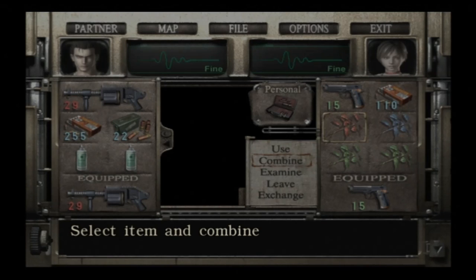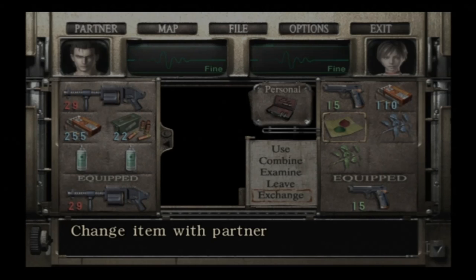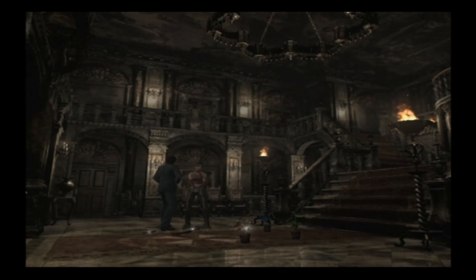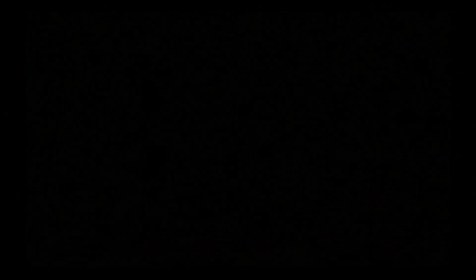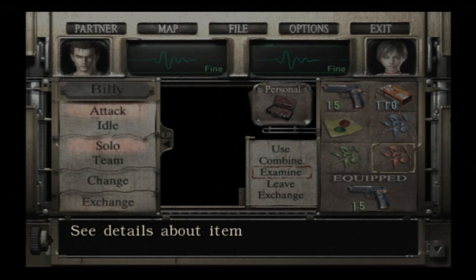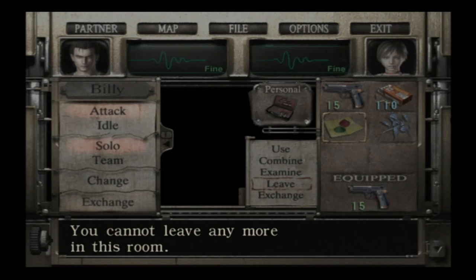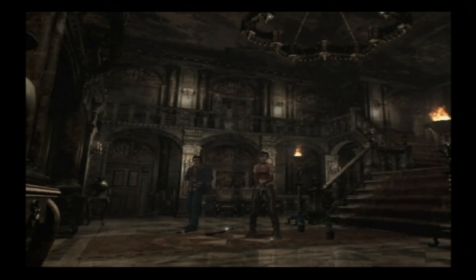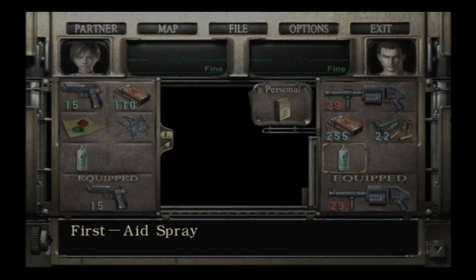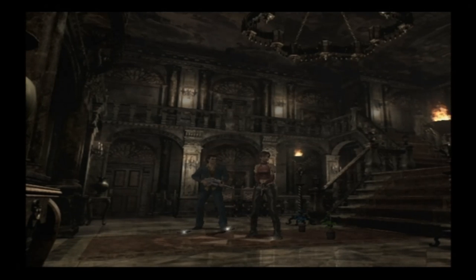Rebecca, use your mixing set, which I can only assume contains vast quantities of paper. Let's be Rebecca for a little bit and pick up another herb — at least that gets rid of another item. Because being up to your eyeballs in items is one big pain in the ass of this. We're going to combine. Can we leave any of those? We can. Let's jump back over to Billy. Rebecca can have that, and she can have that. We're going to pick up the shotgun.